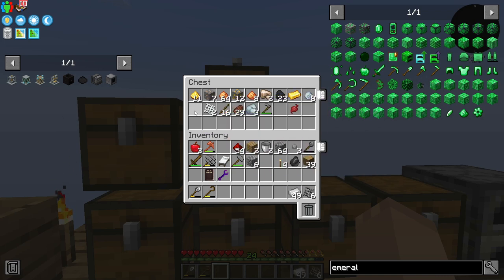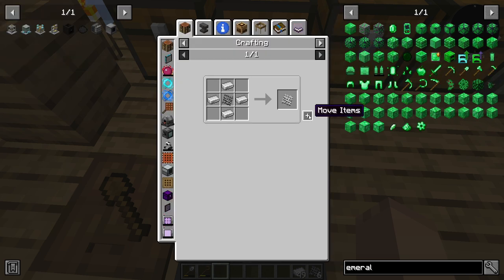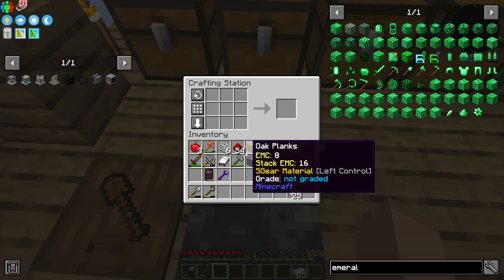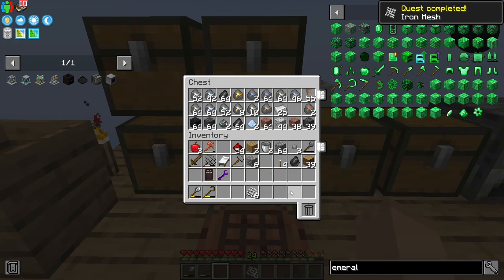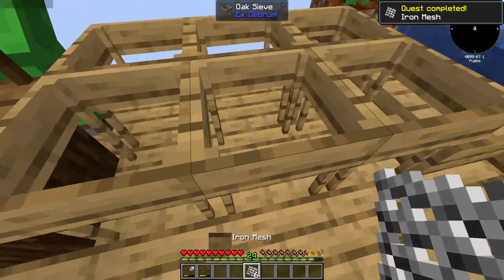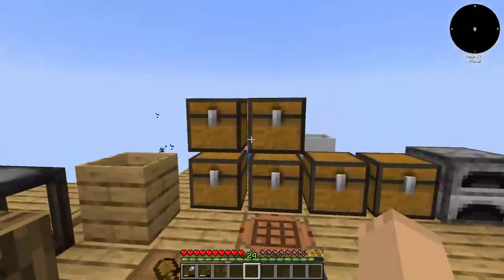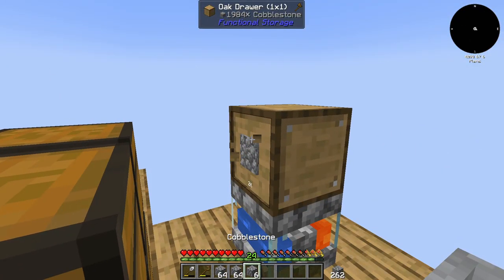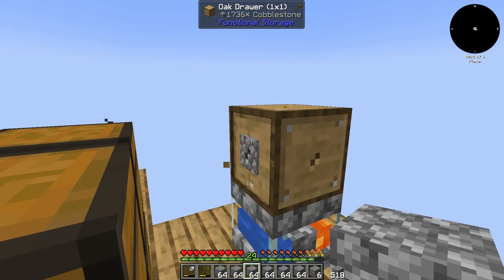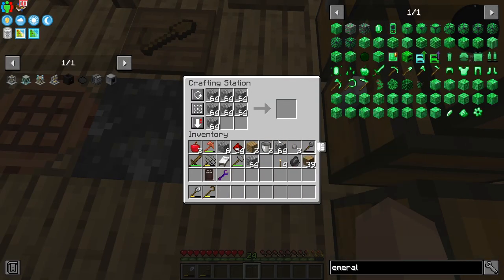So we've got 6 meshes here. We've got some iron ingots. To upgrade it, we just do this - we get these 6 to this stage. Cross this right up in here, and I am going to get a stack of sand.